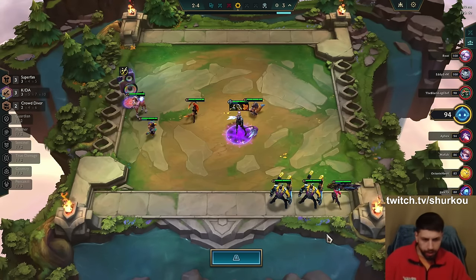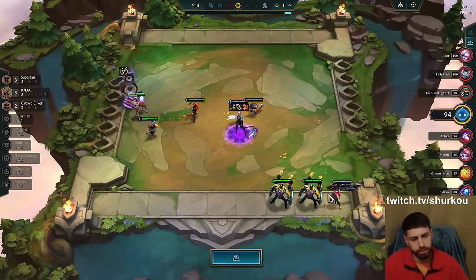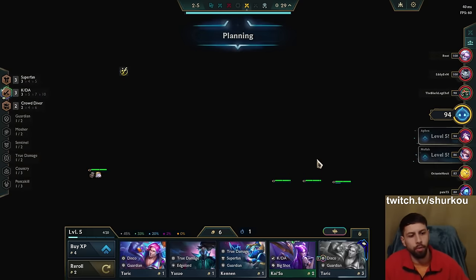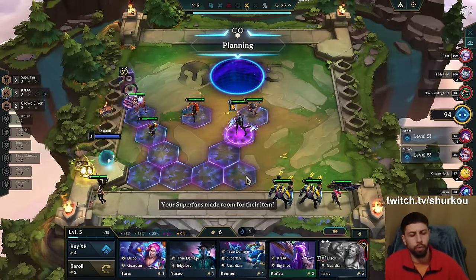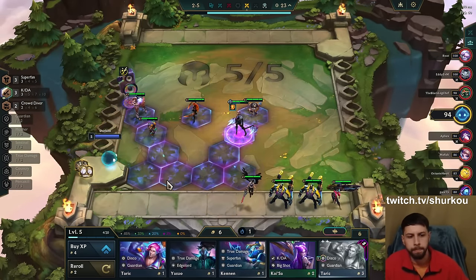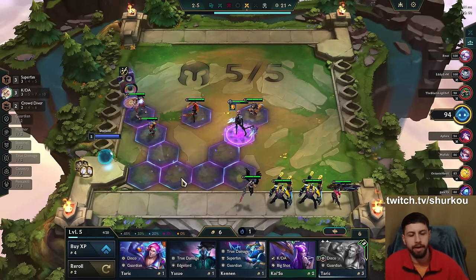We are gonna get a headliner here, so it's good that we leveled as well. At level 5 we have a higher chance for a 2-cost headliner. Hopefully we get one. We get the worst 1-cost headliner — there's not much we can do about that. That is just unlucky, guys.